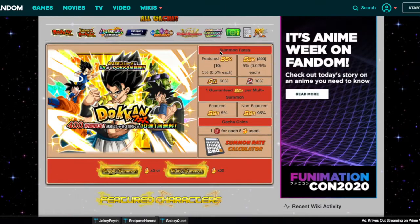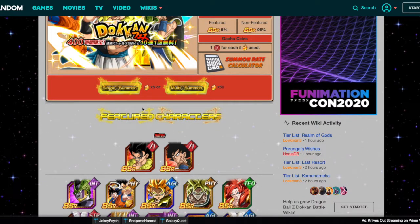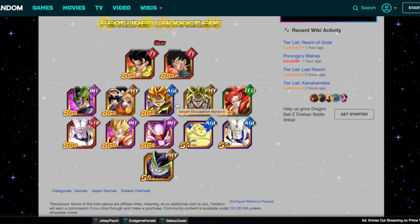Next, let's look at Gogeta and Vegito's banners. First, there will probably be discounts — most likely. Last year we got the first three multis for 30 stones each and the last one was free. With that in mind, you can throw 390 stones at the banner for 12 multis worth of pulls. That's very solid, and I think everyone should have above 390 stones saved by now.